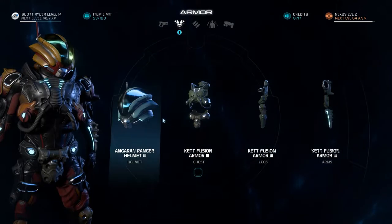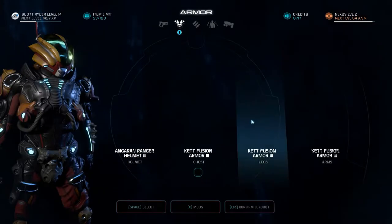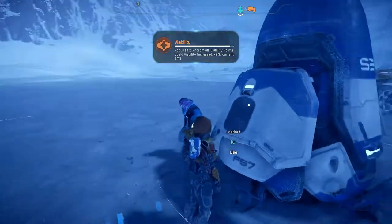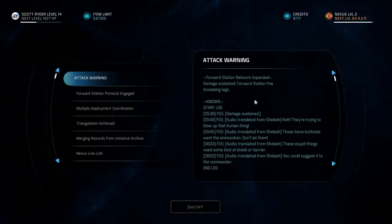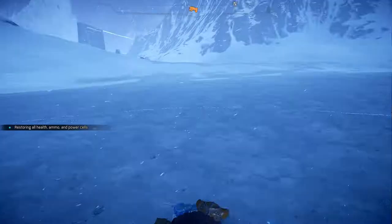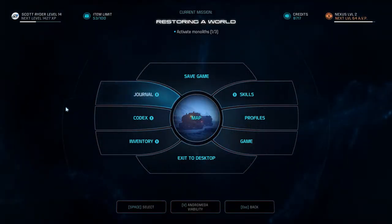I'm a shotgun boy — that's what I do. I don't have any tech abilities, so the most I could get out of those would be max shields. That's not something I particularly need. Let's check the terminal. Forward station log: the Kett are trying to blow up that human thing. Those spawn points want ammunition — don't let them. These things need some kind of shield or barrier. Where did the framerate go? I was using it. That was weird.